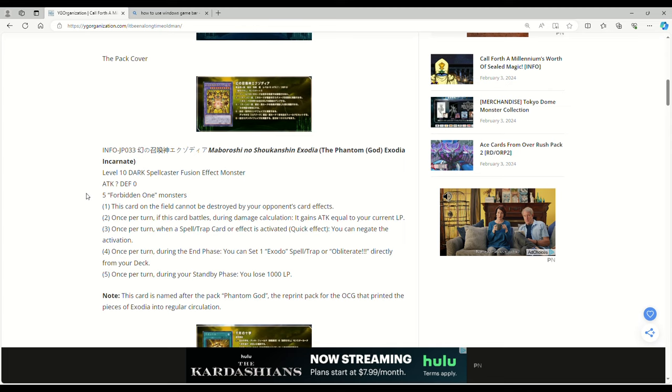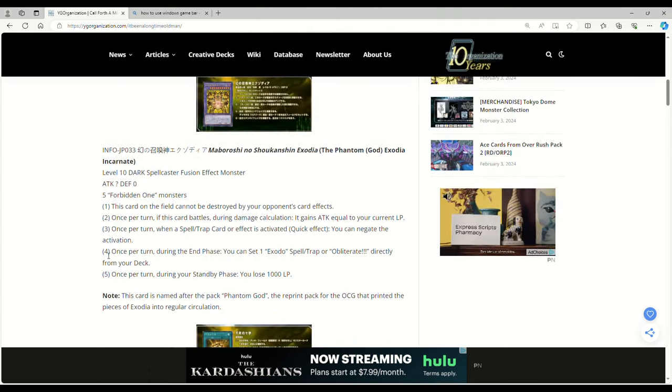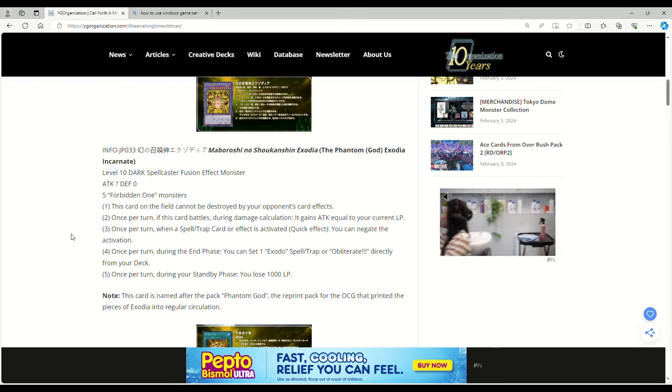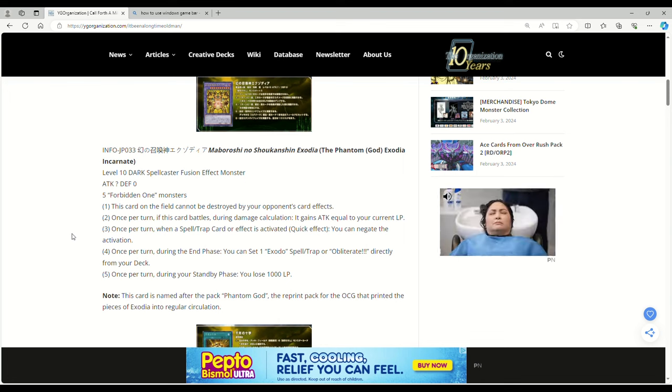This card sounds kind of garbage at first, but they're actually getting a fusion spell in the form of Millennium Cross that can't be hand trapped. Five Forbidden One monsters: this card on the field cannot be destroyed by your opponent's card effects. Once per turn, if this card battles during damage calculation, it gains attack equal to your current life points — so if you're at 7,000 it gains 7,000 attack. Once per turn, when a spell, trap card activation or a spell/trap effect is activated, quick effect, you can negate the activation — doesn't destroy it, just negates the activation.